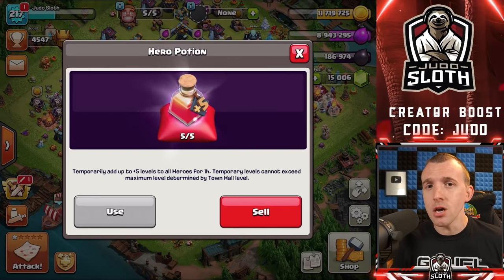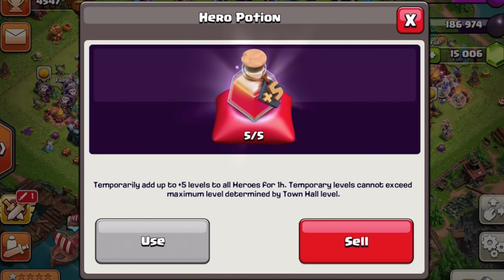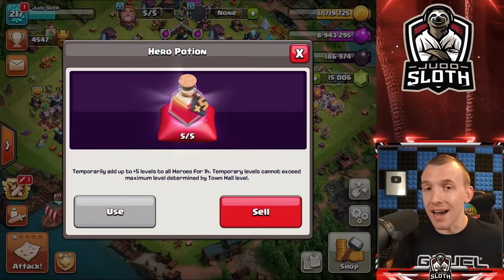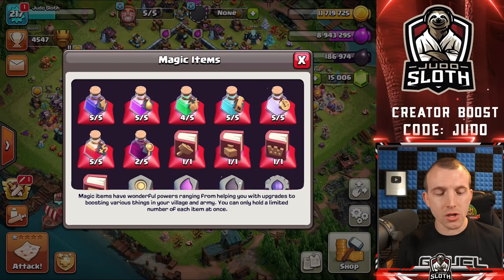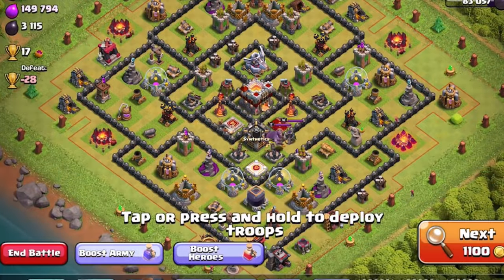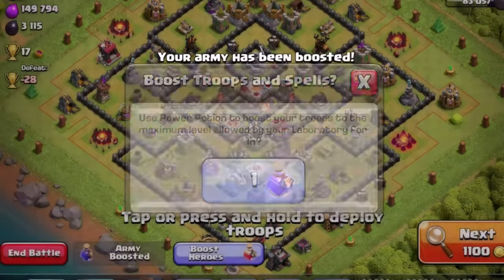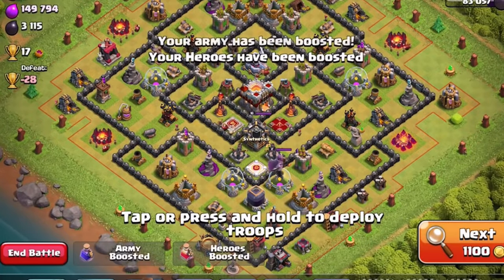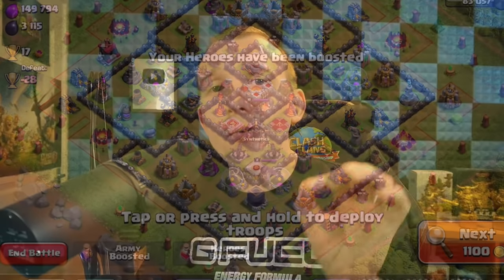The hero potion works very similarly, but it gives you five extra troop levels to all of your heroes, which could be really important. My main tip for you is: whilst you can activate the power potion or the hero potion via the menu and it will kickstart the one hour, you can also do this at the start of the attack. If you want to maximise your one hour, you would wait until you are about to attack before you use the power potion and the hero potion.